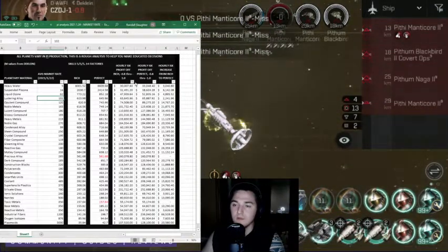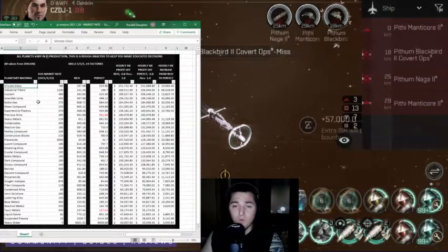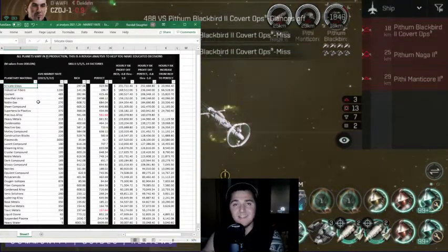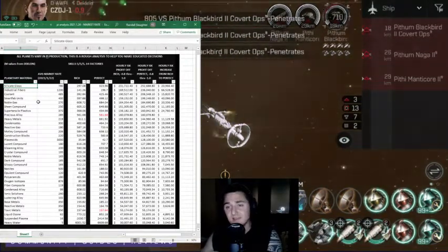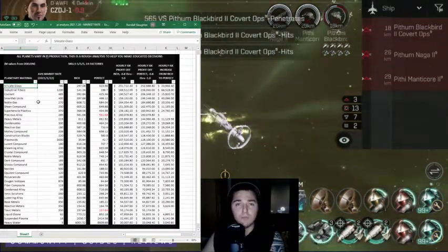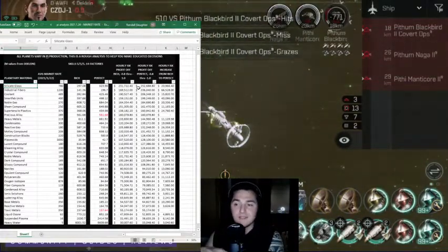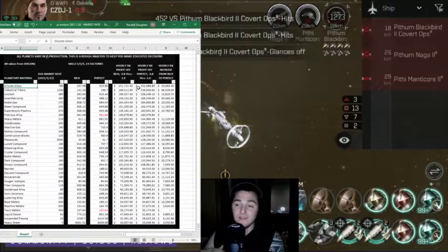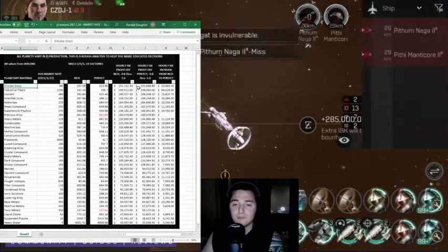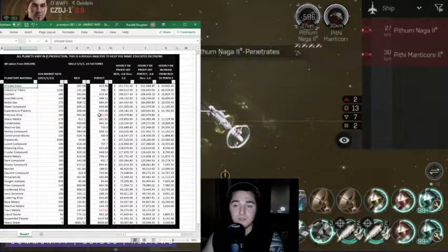Let's just go ahead and sort this from largest to smallest and I'll just go through the list. The number one most valuable planetary material today, on January 24th, 2021, is going to be silicate glass. With skills of 5-5-5 and 14 factories on one planet, you are going to get approximately 252,688 ISK per hour.